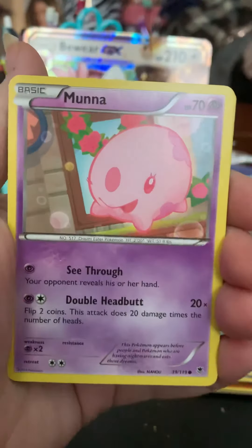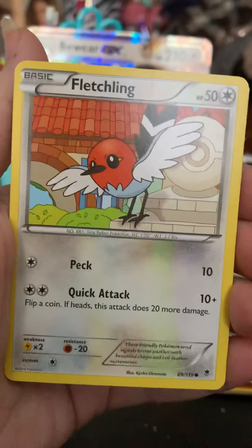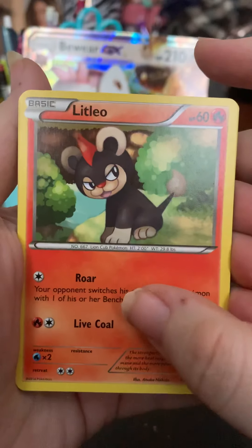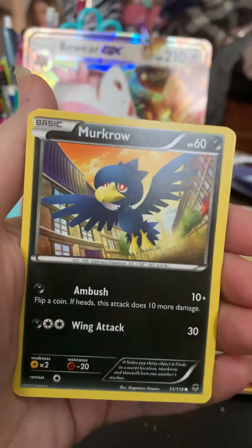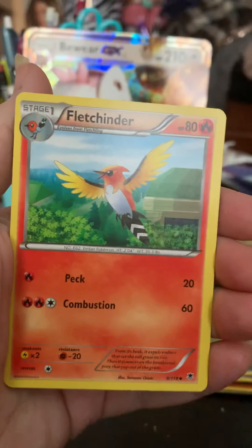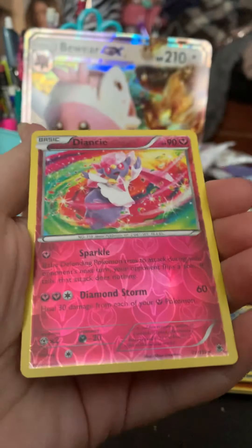Or just in general — it would be interesting to know. So we have Munna, Fletchling, Finneon — wow, I haven't seen that Pokémon in so long — Litleo, Murkrow, Dimension Valley, Roller Skates, Fletchinder, Diancie.